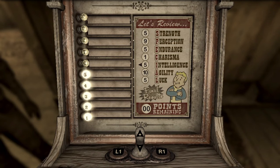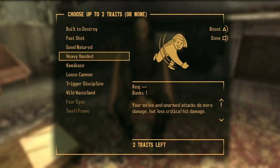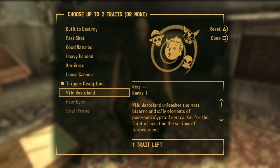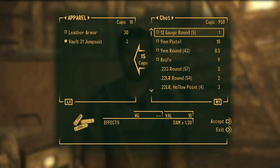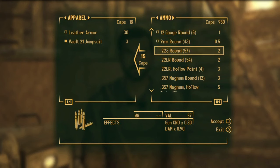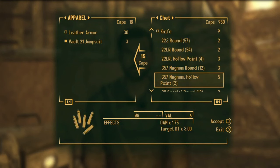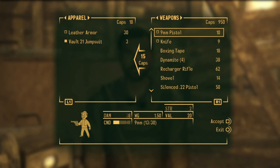Thankfully, I was able to remedy this pretty early on. For traits, I took trigger discipline because I plan on using a sniper for most of the run, and wild wasteland because why not. Like always, Chet is my first stop after the doctor's house, this time to buy a .22 pistol. I could just use my 9mm pistol for the tutorial, but I would like to kill the bottle people without the entire town hearing.